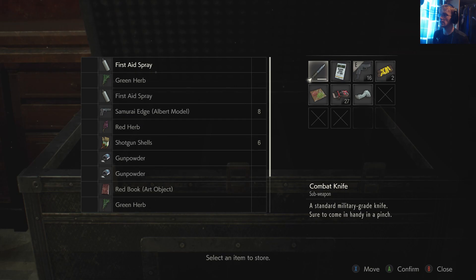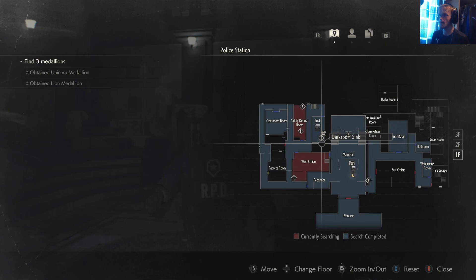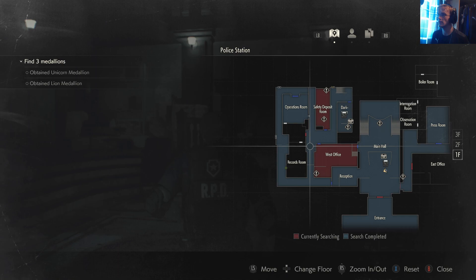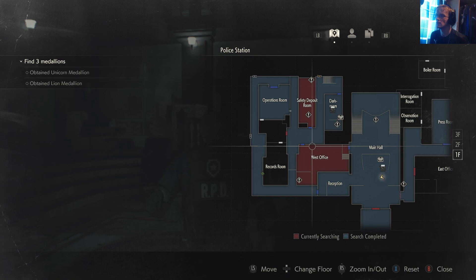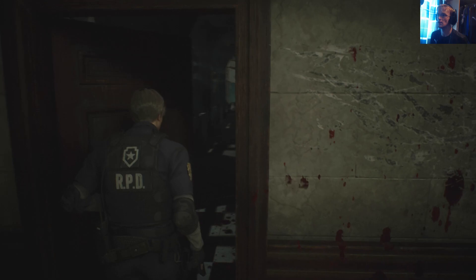We'll put the statue's arm away for now, and then go back to the west hand side, check this room, then go upstairs and through to the safety deposit room where we can unlock the weapons locker and get the shotgun. Then we can come back. I think so — we shall do that, hopefully without too many interruptions.